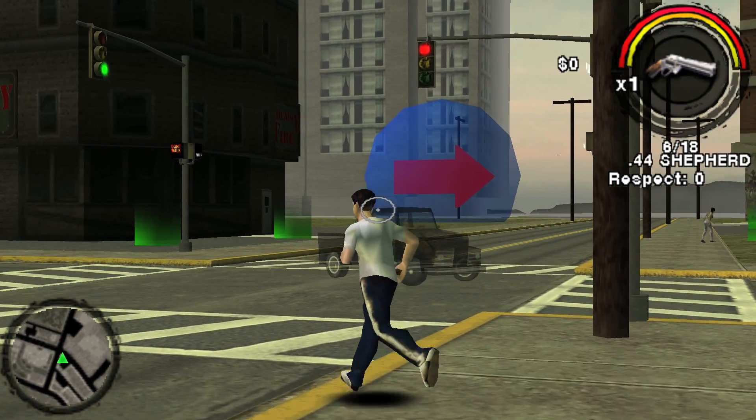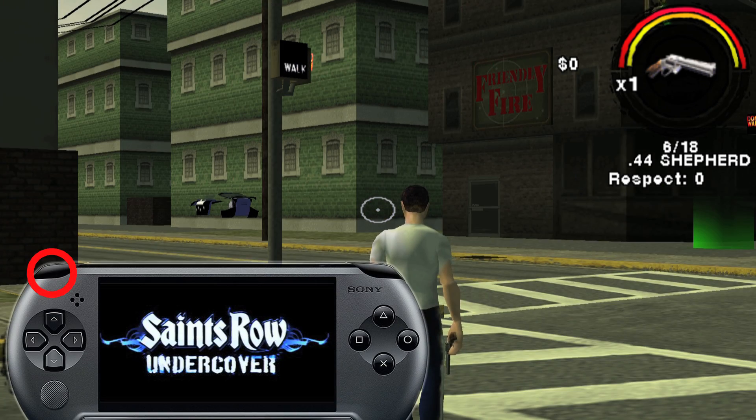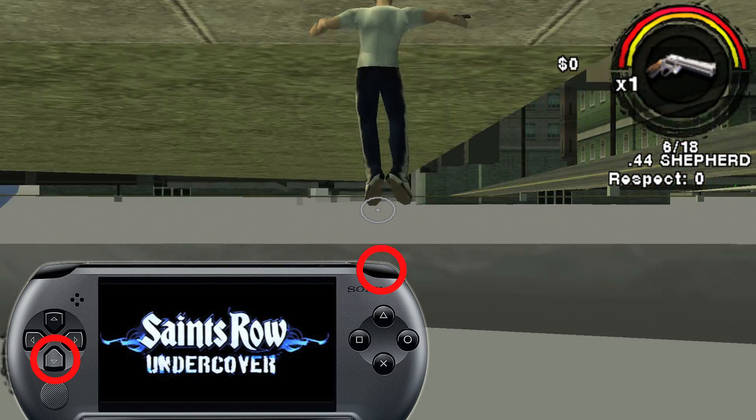This glitch is surprisingly very easy to do. Start by equipping the 45 Shepard and pressing down on the free aim trigger. Now hold down the auto aim trigger and quickly let go of the free aim trigger while also pushing down on the d-pad at the same time.